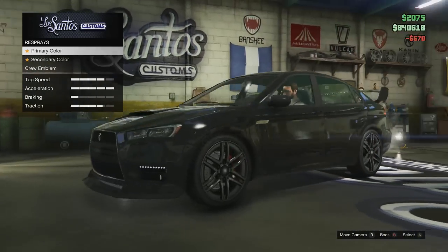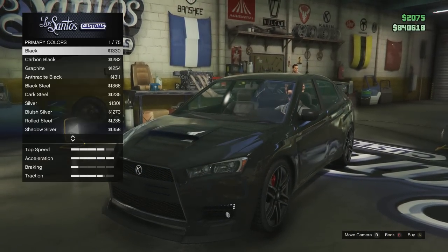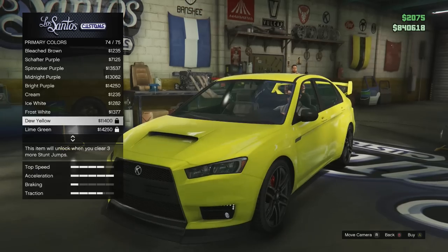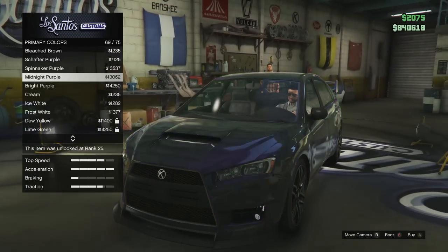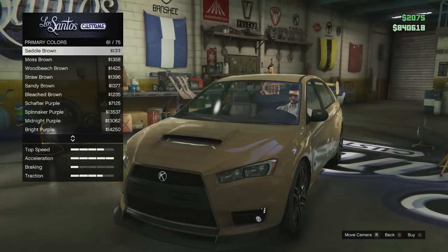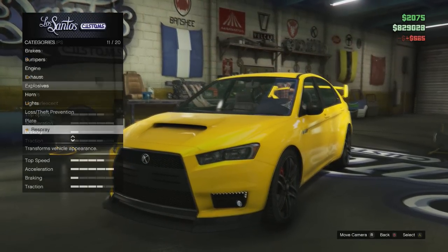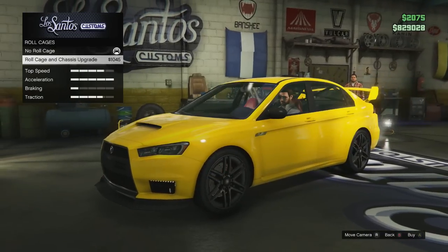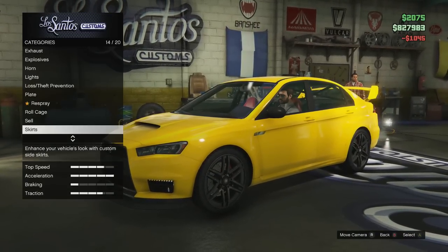Moving on to respraying this vehicle — in all honesty, this car looks nice in just about any colour available from Los Santos Customs, especially the bright colours, for example the dew yellow colour displayed in the video right now. Red, white, and blue are also quite nice, but I actually went with race yellow. For the secondary colour I chose black. You can also fit a roll cage and a chassis upgrade, which I of course went ahead and did.